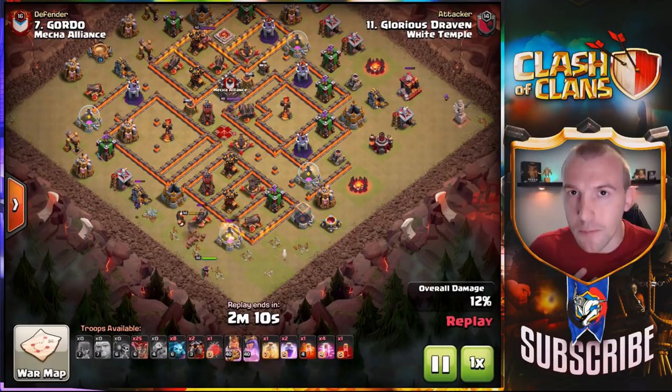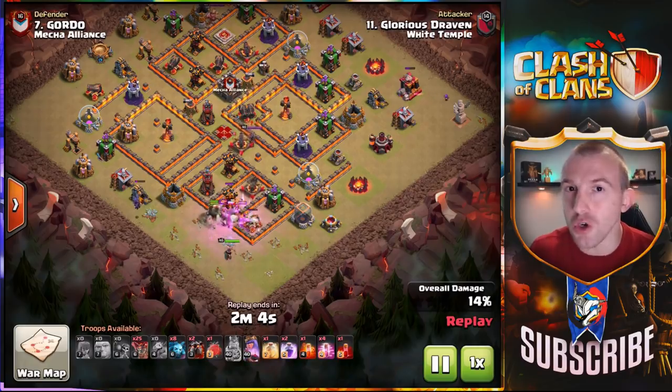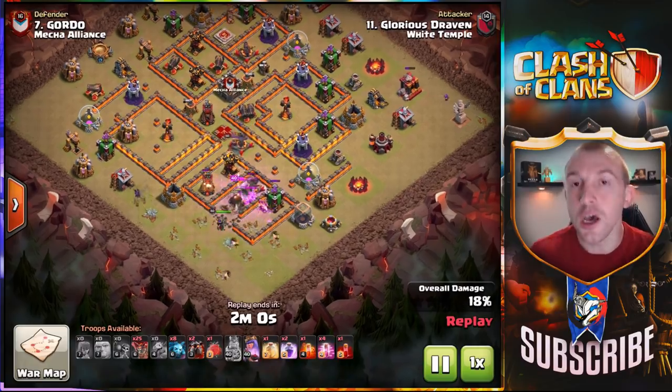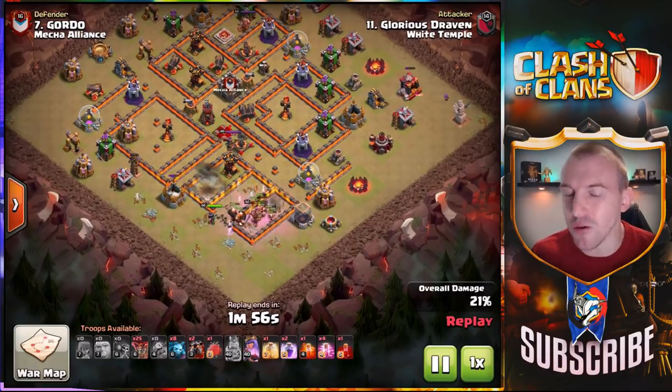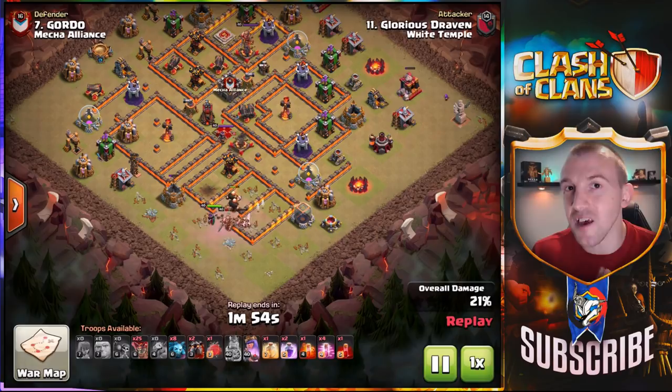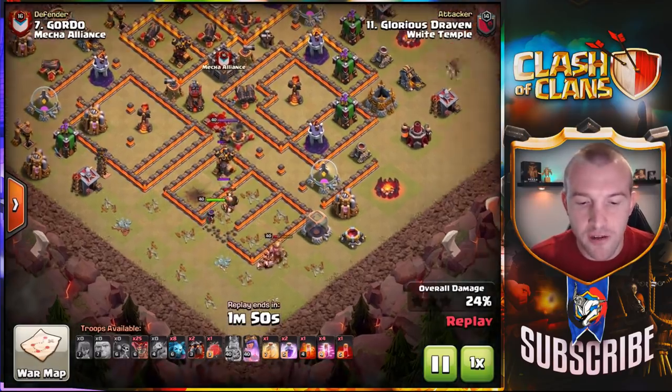In my opinion the strongest attack strategy at Town Hall 10 is the Lava Loon, but it's not the best attack strategy in my opinion just because it's a little bit higher skill cap in order to get this to work. There is a bit of a better user-friendly strategy which you will see next.